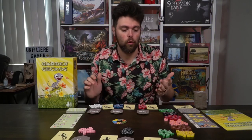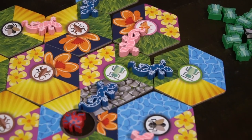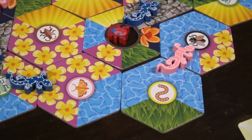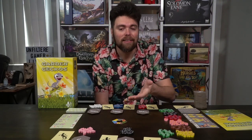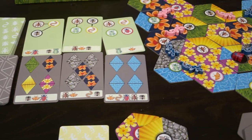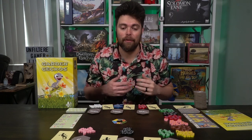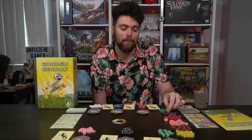In Garden Geckos, you are playing as a group of geckos. Choose your color and prepare to start placing different locations out. There are six different locations on each of the tiles that you'll be connecting to other tiles, placing down your geckos and attempting to score victory points by achieving the goals, whether it be a bug goal or a location goal.